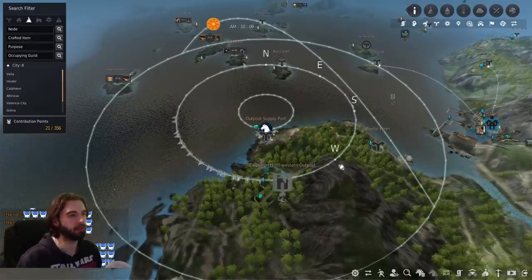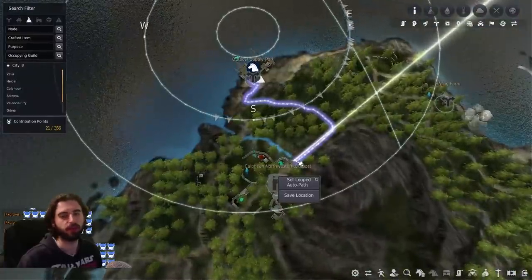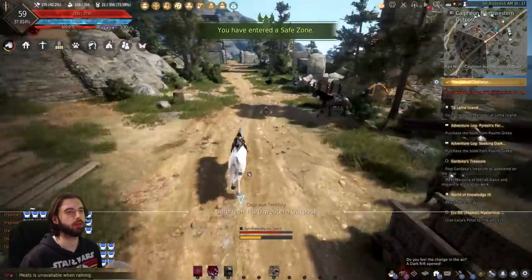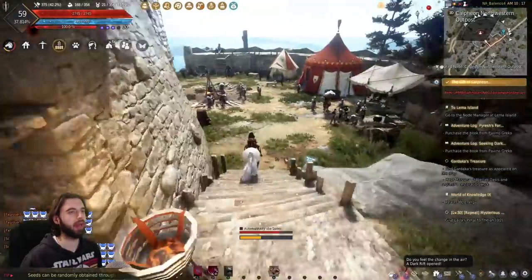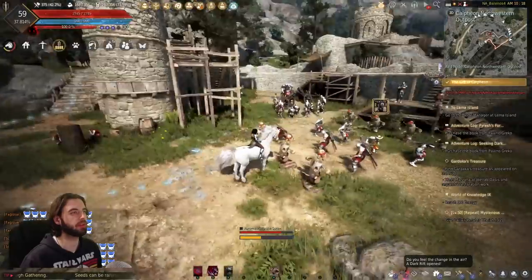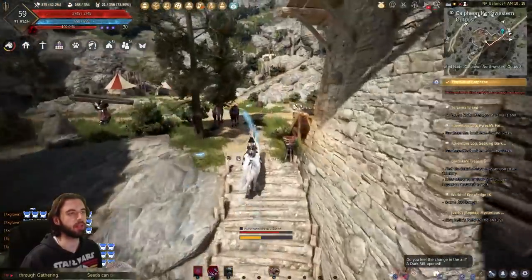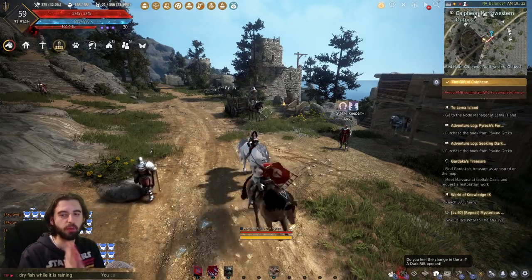Next we're heading to the Calpheon Northwestern Outpost. Starting at the front gate, you'll see two quests as you arrive. Coming in further you'll see another quest line on a tower — talk to that NPC. Heading down into the main campsite area, there is another quest line to do. These two quests cycle in and around each other, so make sure you've played both to completion. Those are the four main quest lines in this region — knock those out and I'll be back in a second.